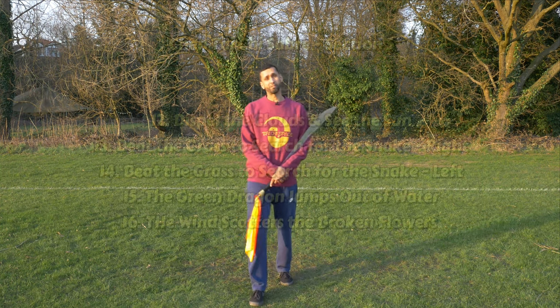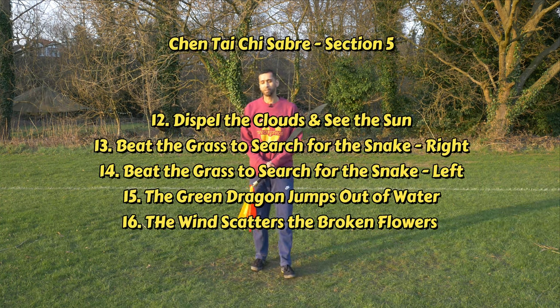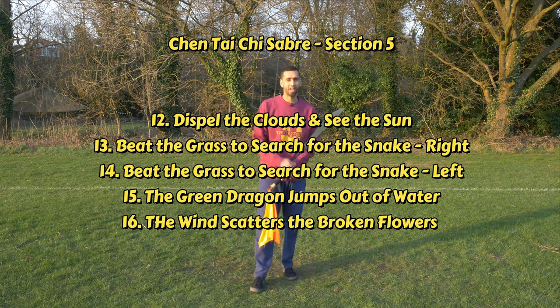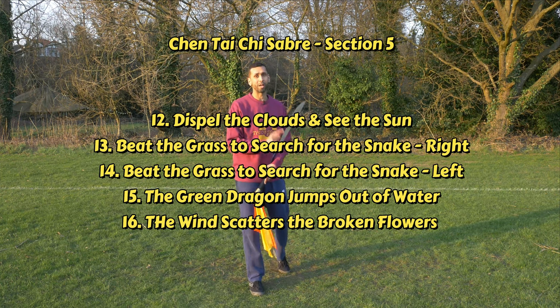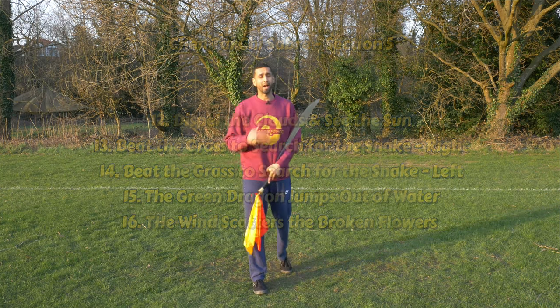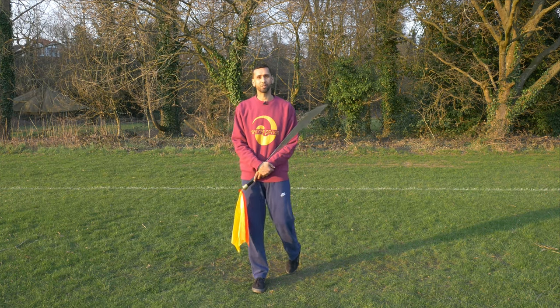In this section we'll look at the next five movements of the Chen Tai Chi Sabre form. We have 'Dispel the Clouds to See the Sun,' 'Beat the Grass to Search for the Snake' on the left and right side — classed as two movements — and then two repeat movements: 'Green Dragon Comes Out of the Water' and 'Wind Scattering Broken Flowers.' So let's have a look at those.